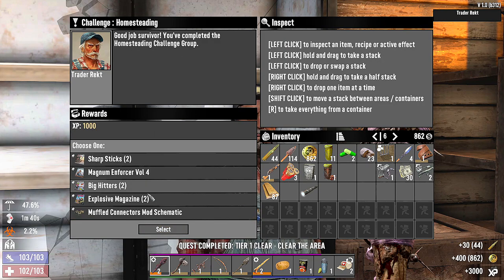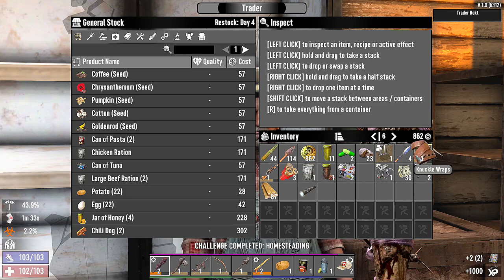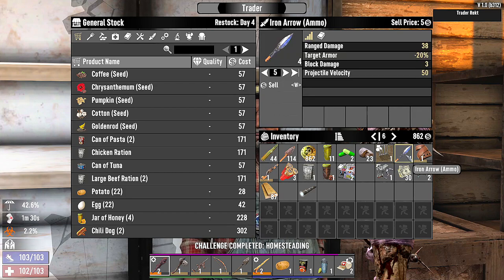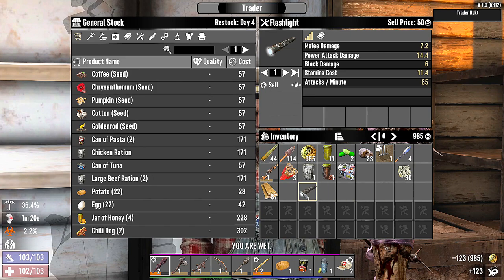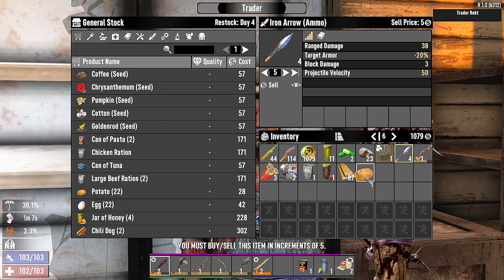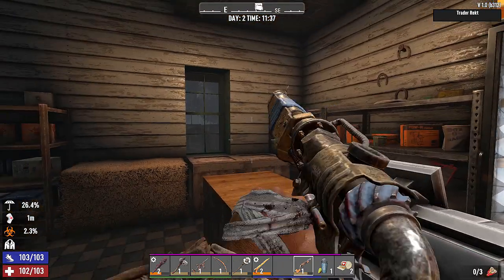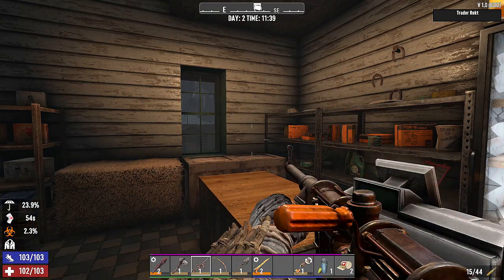And some homesteading challenges. Big Hitters — improves crafting skills, we're gonna take that one. For inventory, we're just going to sell these iron arrows to clear them out. Knuckle wraps, rifle parts, and the money. Why couldn't I sell them this? It won't take it — I guess we have to have a minimum amount. Let's go ahead and reload this guy — we only have three bullets. There we go, fully reloaded just in case we need it.